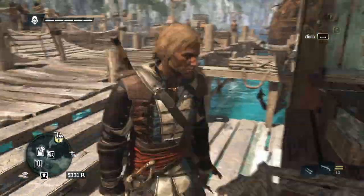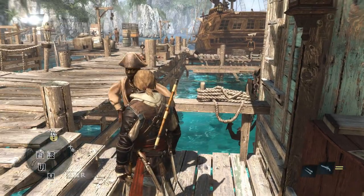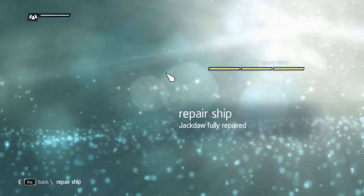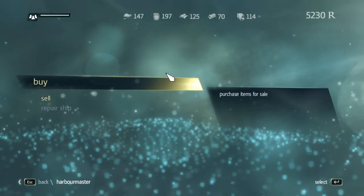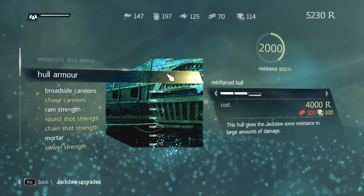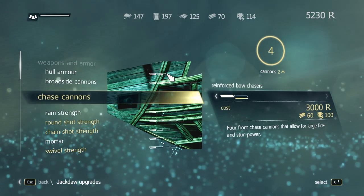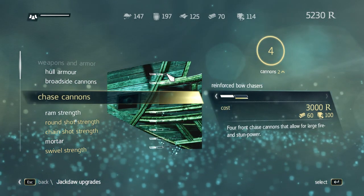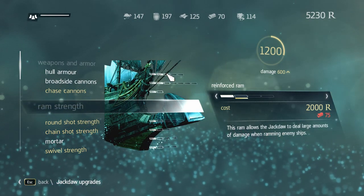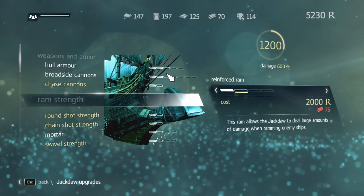I stopped by this place. Hey, my dude — the Mischief needs repair. That's better, thank you very much. What can I buy? Upgrades. Let's see. We cannot increase that, or that. We can do chase cannons. Improve those — we could do that. Ramming strength would be nice, but we need more wood for that. That doesn't look like wood, but okay.